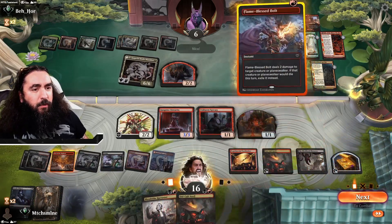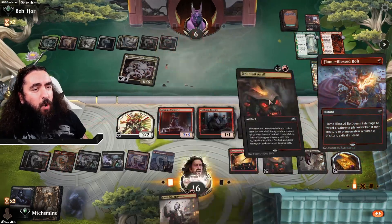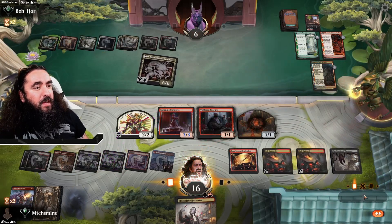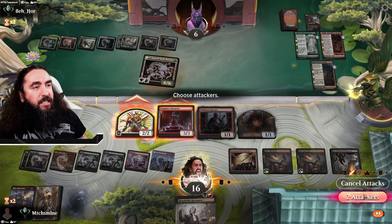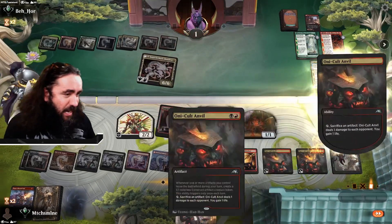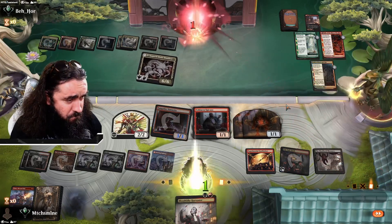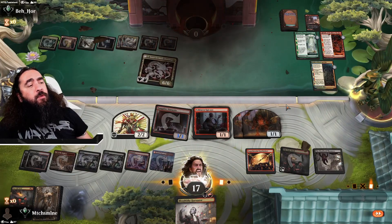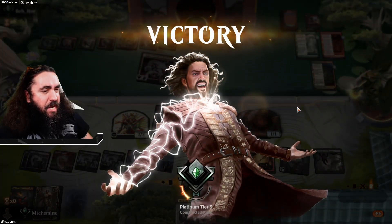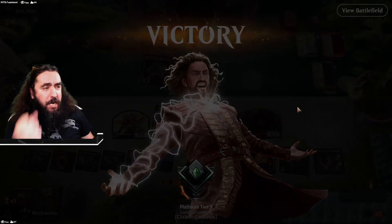I really do love it. The value is once more freaking infinite. Here we go now — slamming in there. Just to flex. Now I can just sacrifice the other Oni-Cult Anvil. Boom. Get out of here Kami War — the Onlys win! Get out of here, five-colored pile of garbage. Malone is in the house.